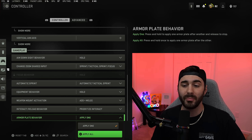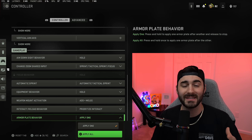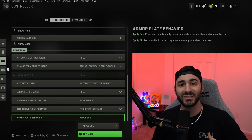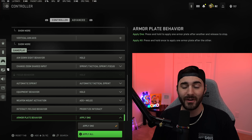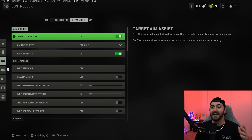For armor plate behavior I have it on apply one. I have a paddle set for my armor plates. I don't always want to apply all, because I struggle with canceling the animation — when I'm trying to cancel it I'm spamming triangle and end up pulling out the wrong weapon. So I'd rather just take my hand off the paddle and have it stop applying plates.